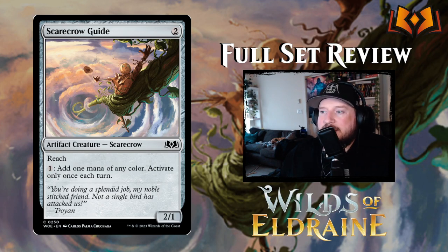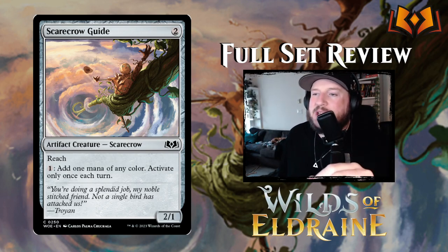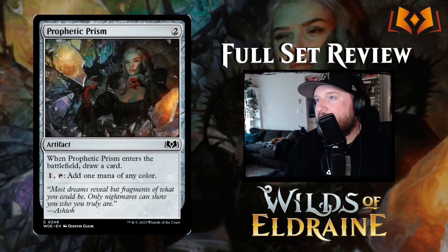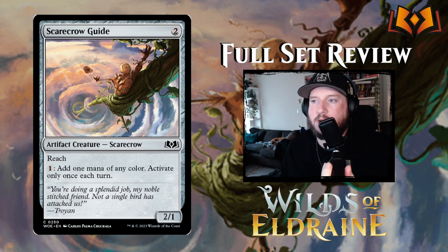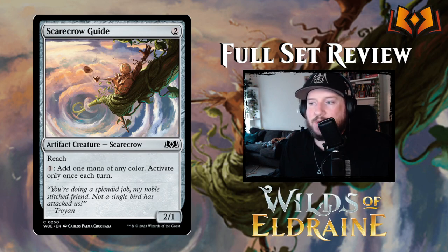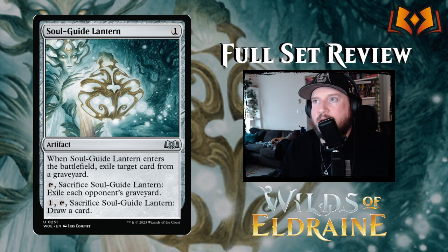Now we've got Scarecrow Guide — two colorless for a 2/1 scarecrow with reach, which is pretty neat. You can pay one to add one mana of any color, but only once per turn. Unlike Prophetic Prism, you don't have to tap the scarecrow to do it, so you can still filter one mana each turn while using it to block or attack.